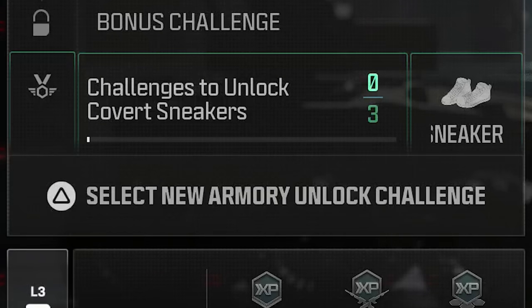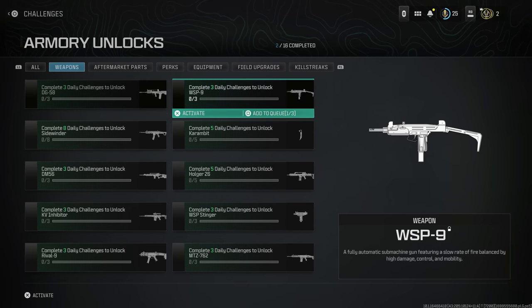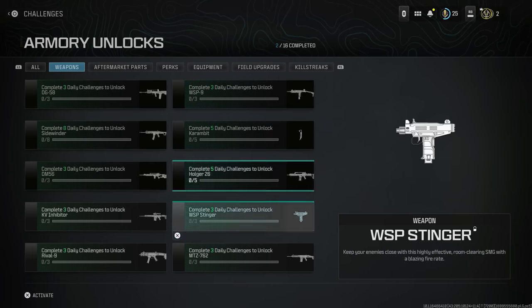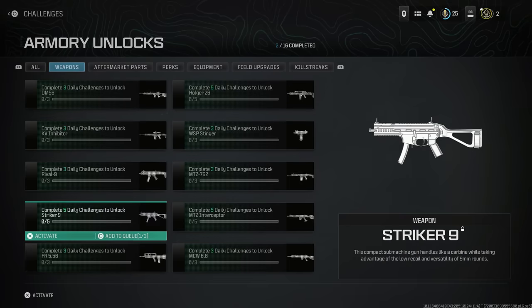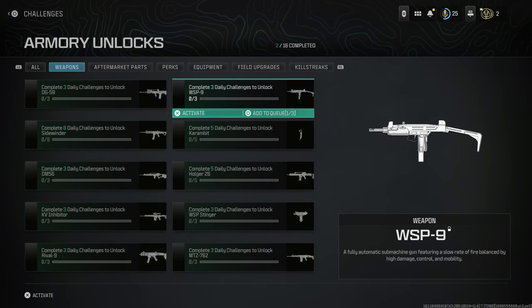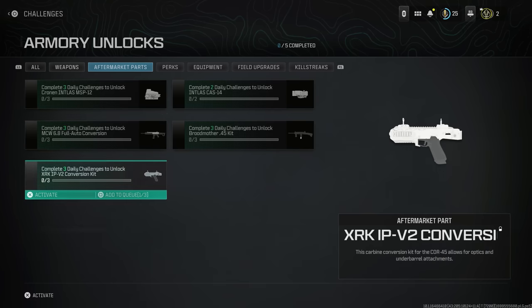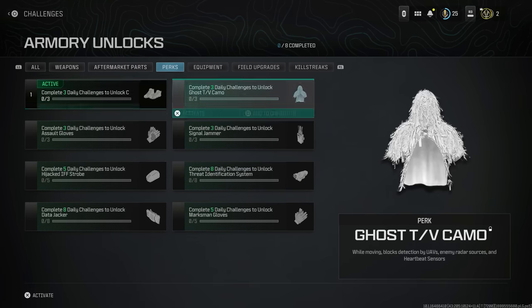Armory Unlocks will also allow you to unlock weaponry, aftermarket parts, perks, equipment, field upgrades, and killstreaks — all things that you're not going to earn while going from level 1 to 55. So throughout the time that you're ranking up normally, you're going to want to activate one of these Armory Unlocks and work towards it while you're playing.